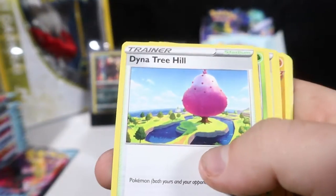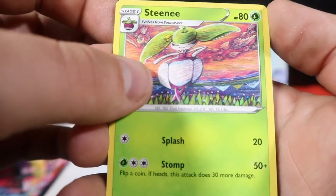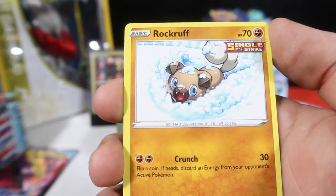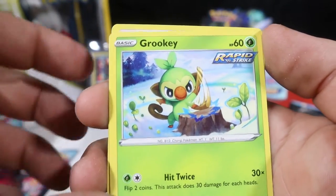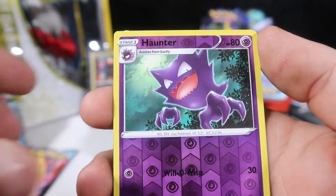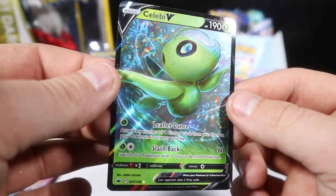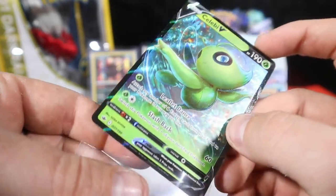A Fire pack. Dynatree Hill, a Steenie, Old Cemetery, Swirlix, Rockruff, Mareep, Grookey — there's my little fella — a Porygon, Reverse Haunter, a Porygon, and a Celebi V — gorgeous little grass pixie there.